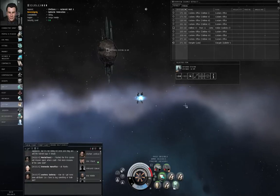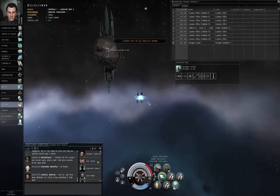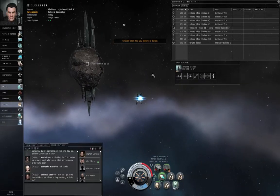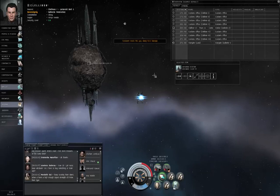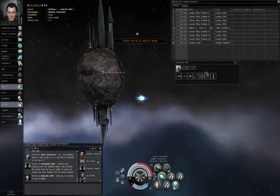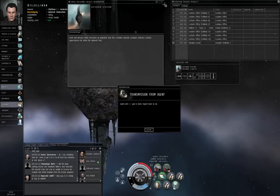The shields are taking damage, but I think I will be fine. I have an armor repairer in case I need to patch up my armor due to armor damage. Here's the asteroid station — dark and ominous metal structures jutting outward from this asteroid.